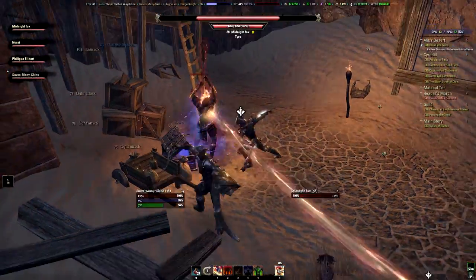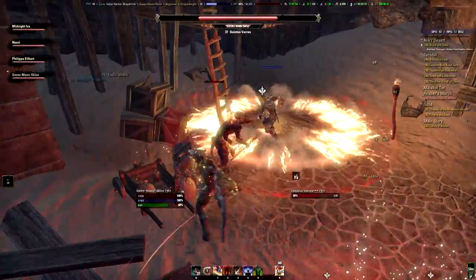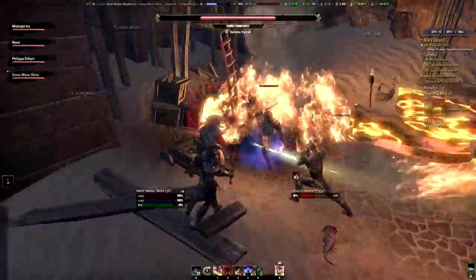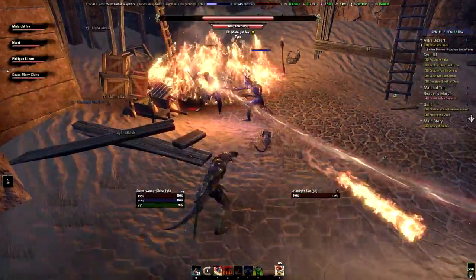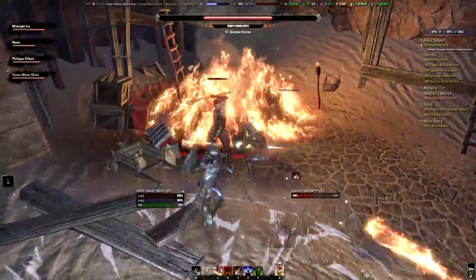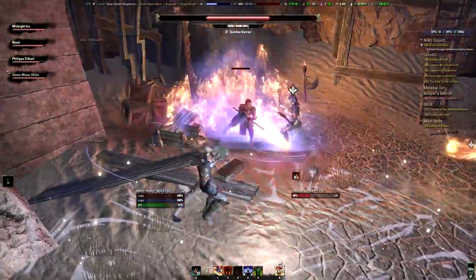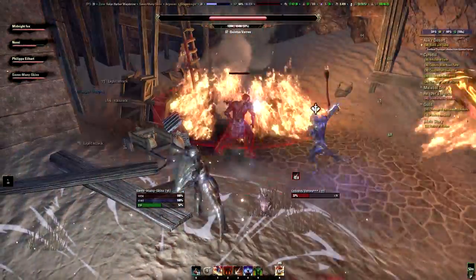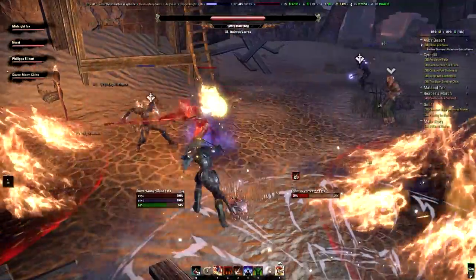After phase 2, he grabs a staff from his chest and basically becomes a fire mage. Like other mages, he cannot be tanked anymore — you can taunt all you want but you will not get his attention. He just attacks random party members and will set the whole place alight with fire AoEs.